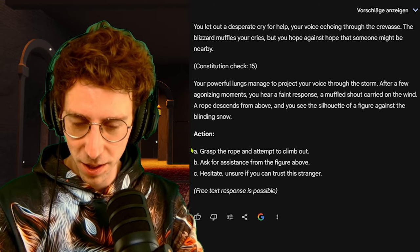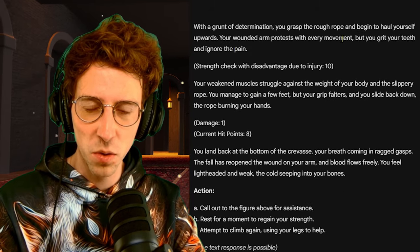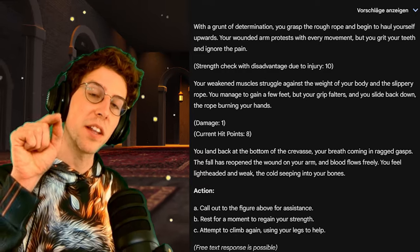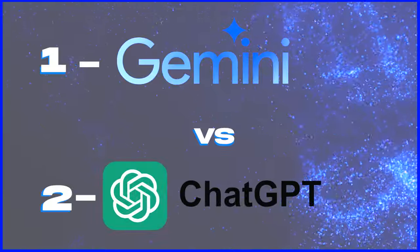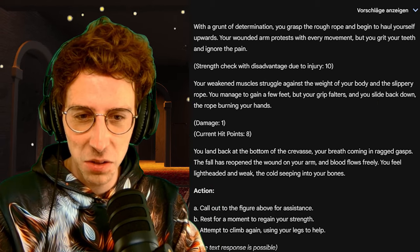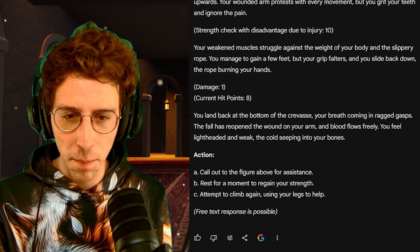We chose to yell for help. Your powerful lungs project your voice through the storm. After a few agonizing moments, you hear a faint response — a muffled shout on the wind, and a rope descends. Now I grasp the rope and attempt to climb out. With a grunt of determination, you haul yourself upwards — your wounded arm protests but you grit your teeth. Strength check with disadvantage due to injury — this is a point for Gemini 1.5 Pro, as GPT-4o didn't implement injury disadvantage despite being prompted to.